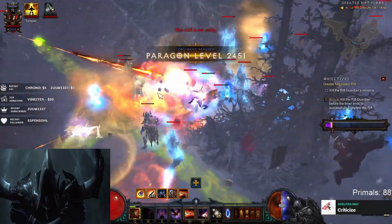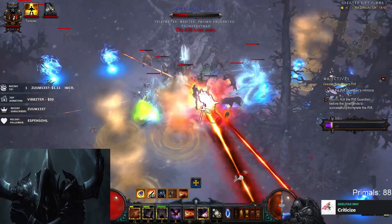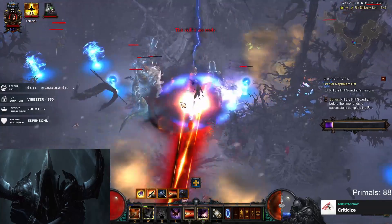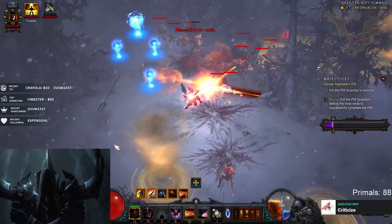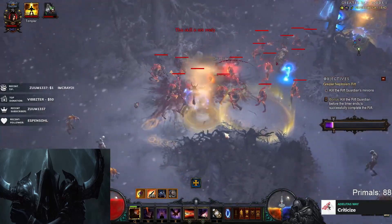Here we proc our twisters, and we immediately see that they go out and kill most of the things. We notice that our twisters killed quite a few things, so we notice that we would get 150, which we then utilize to kill most of the packs. Unfortunately I missed one of them, but we will just drag the remaining one down.